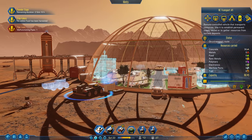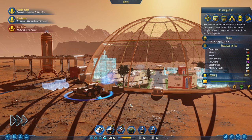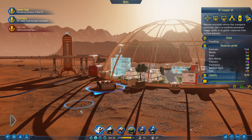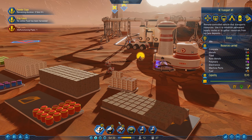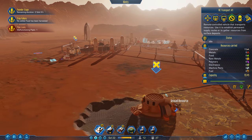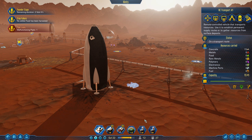This truck here is bringing some concrete into this area because there's still a few buildings that aren't built - they're missing concrete, and that's why. Now this other truck is going to need to be used for something else. I need to grab some metals, so let's have it grab some metals from this resource pile and take it over here and drop it off.